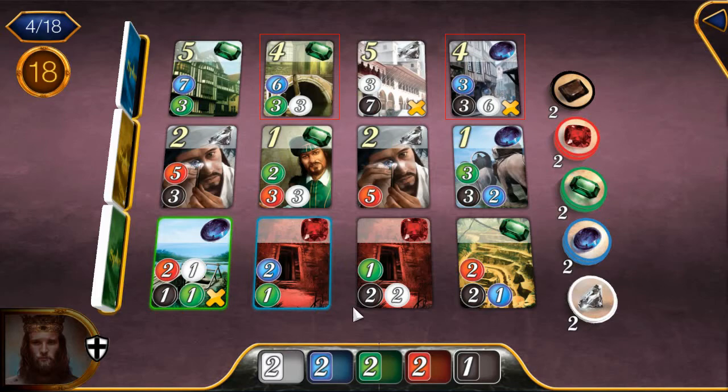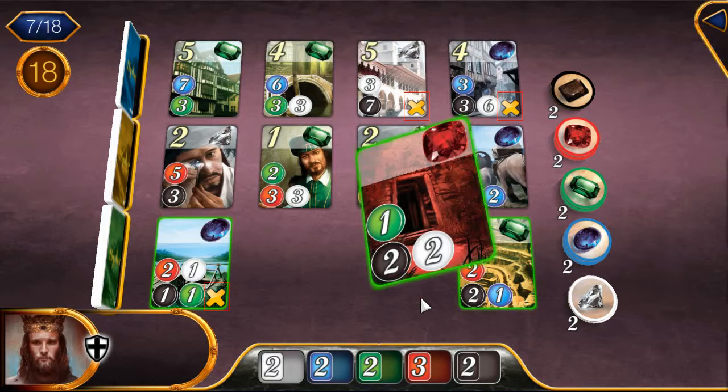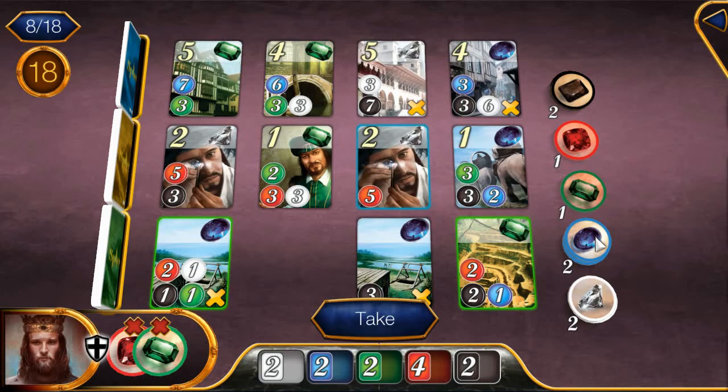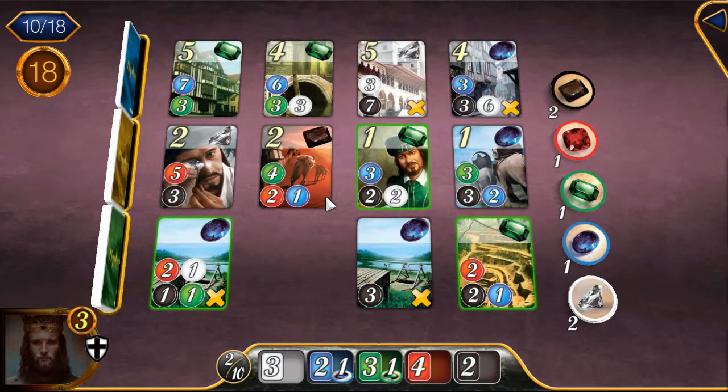Notice that some of the cards have a yellow X on the bottom right corner. This means the card will not be replaced with a new one from the deck after it is purchased. There are 2 gems of each color available to pick up, but be careful — once you spend a gem token it is gone forever. Unlike a normal game, gems are not returned to their respective piles on the table after leaving your hand.